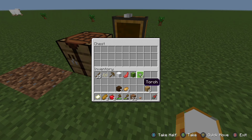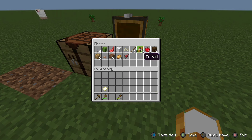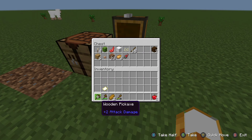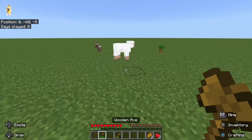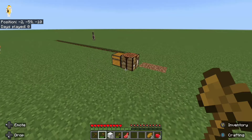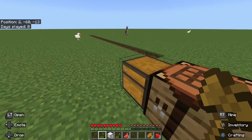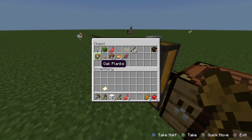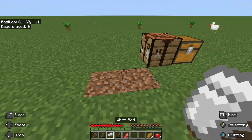Let me place this chest down and put some stuff in it. Also, don't we all just love this nice Minecraft music — it's just the best. Let me put our food in the chest. Now let's kill some sheep so I can make a bed, because mobs do still spawn on a flat world. I'll get destroyed if I don't have a bed. Let me grab some wood — I need like three pieces — and now I can make a bed and be safe from the mobs.